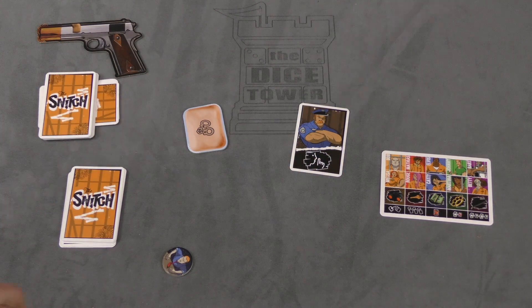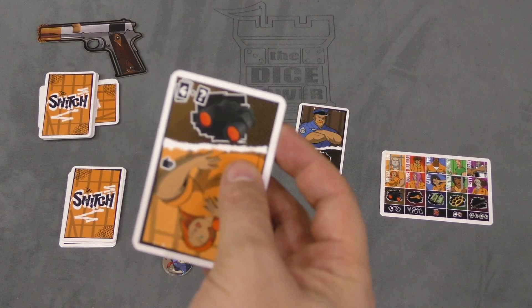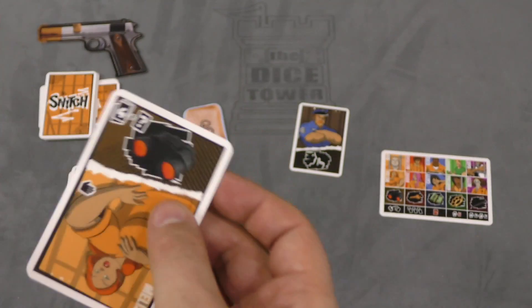On a player's turn, they have different actions that they can do: they can play a card, draw a card, or use an item. If you get an item somehow, you can use that item and each item does something differently.